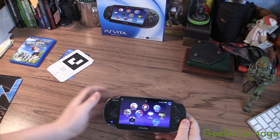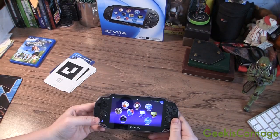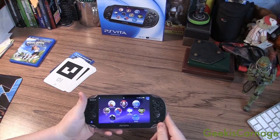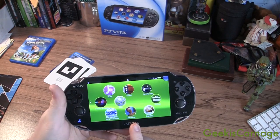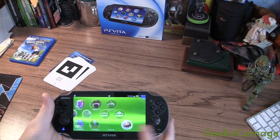YouTube is GeeseCard and today I've given you a demo of the PlayStation Vita AR cards that came with the PS Vita. It's pretty hard to film these AR games with the camera. There are three free games from the PS Store: Cliff Diving, Fireworks, and Table Soccer. Let's go right into Fireworks.